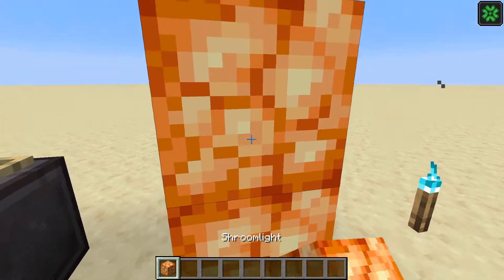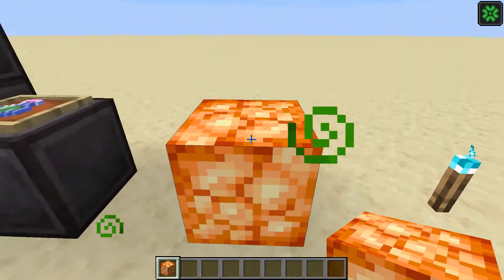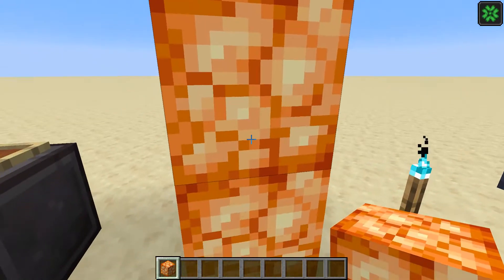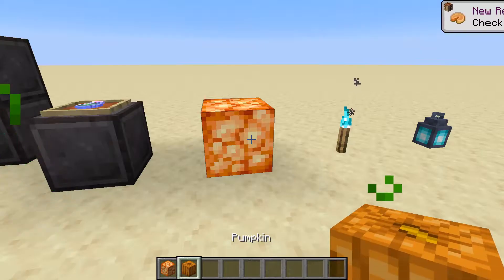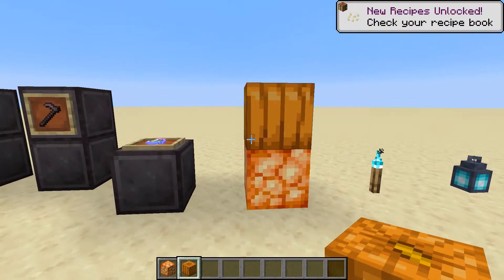Next we have the shroom light which has this cool hollow-room sound. It's pretty easily obtainable — it hides in the top of trees in the nether. It kind of looks a bit like a pumpkin — like a less vibrant orange pumpkin.